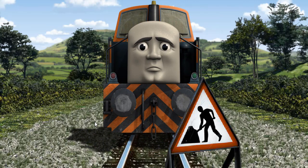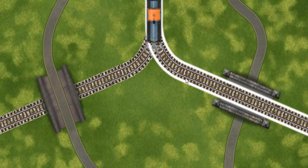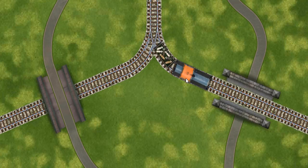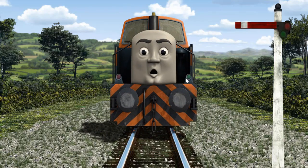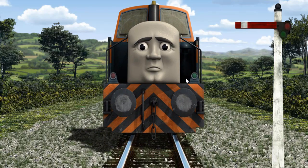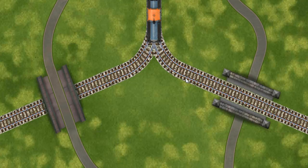Suddenly, Den had to stop because of track repairs. He would have to go another way. Find the track that goes under the road. Den was on the wrong track. He needed to go a different way. Show Den the track that goes under the road.